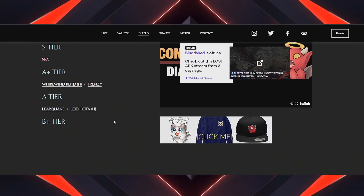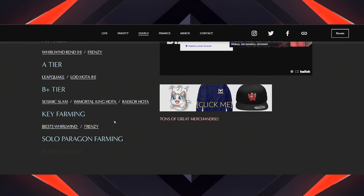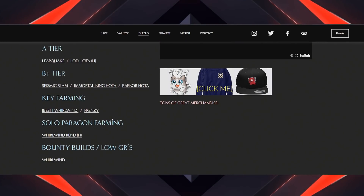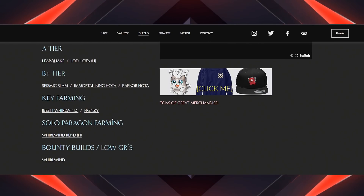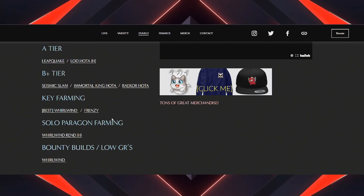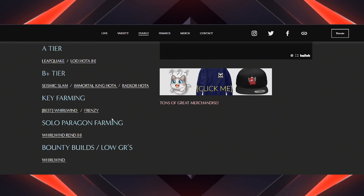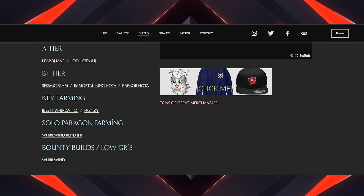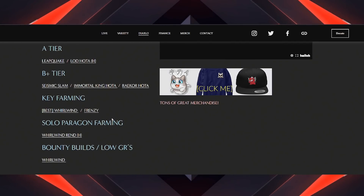I updated about 70 builds across all the different classes, so always check back for the latest and greatest. There might be some missing from the tier list — I don't have 17 versions of Wave of Light or 17 versions of Tempest Rush, but all the ones I personally play and love are here. I think you guys will be satisfied. Also, if I could get a quick like on the video, you have no idea how much it helps.